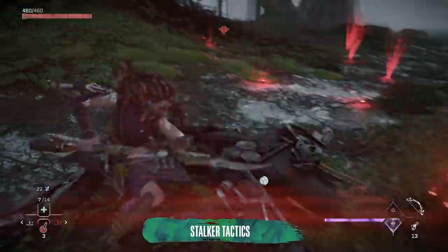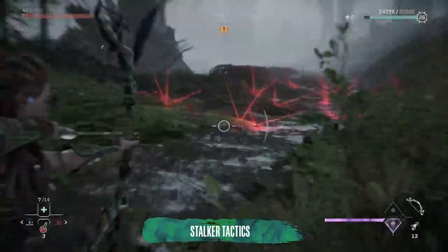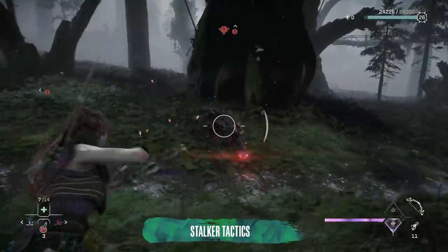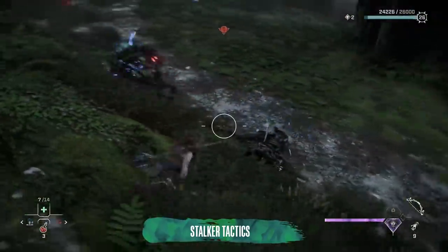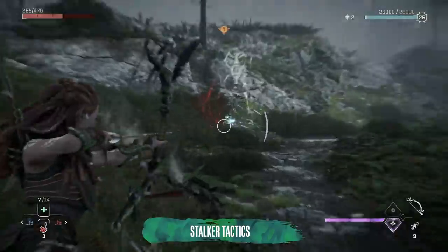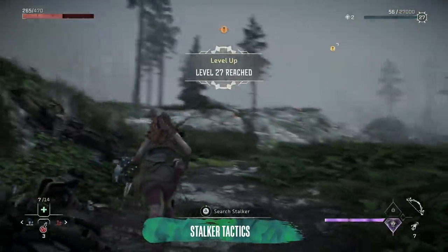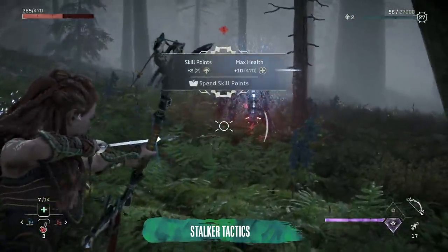Likewise, stalkers aren't that tricky combat-wise, but here's a quick trick to get them gone even faster. Shoot those red stalker mines they throw around as soon as they pop out and you'll catch the stalker in the resulting blast, as more often than not it's still close to its own mines and isn't impervious to their damage. Shooting the mines creates a chain reaction, so sometimes it'll catch other machines in its wake too.